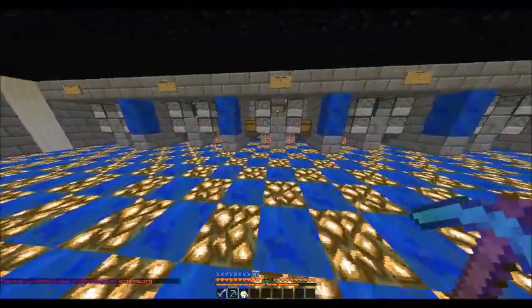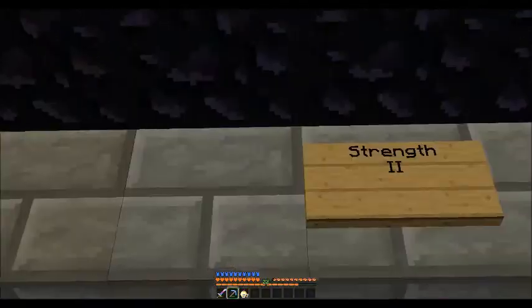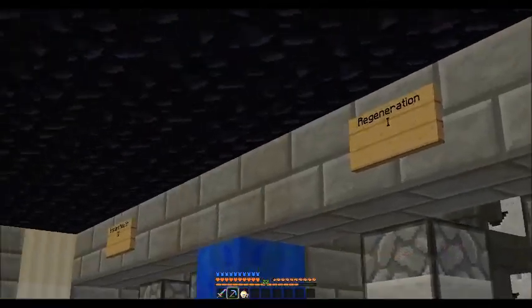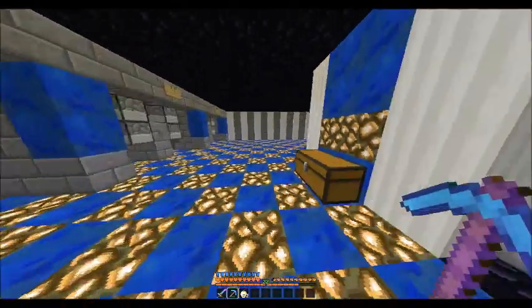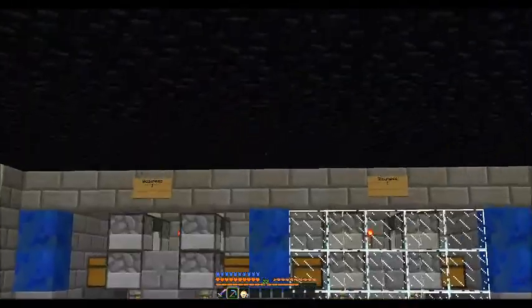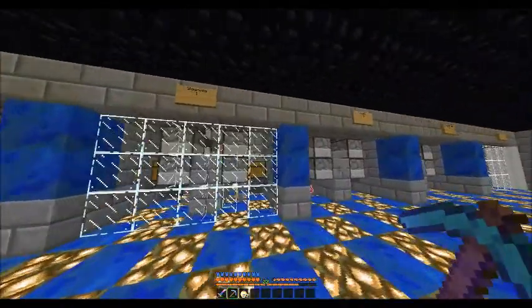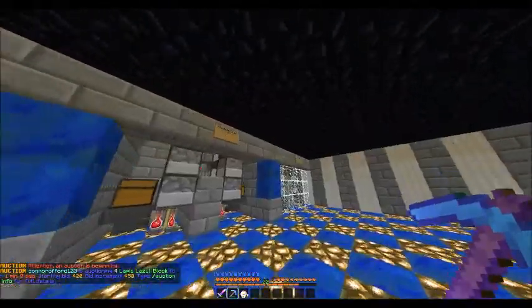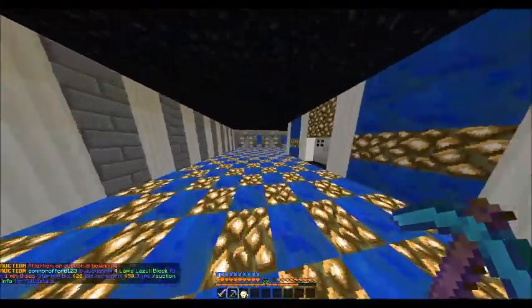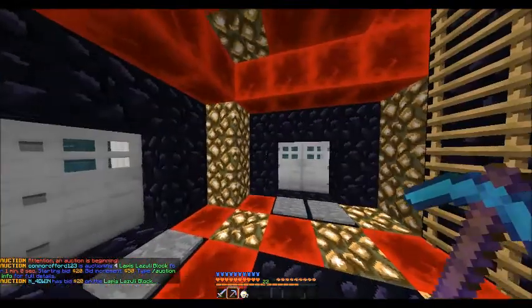Next floor is auto-brewing stations for every potion, practically, that we would need for PvP. Make sure you see all of them. The ones with glass are the ones that require 5 hoppers per thing and need to be reworked. Yeah, practically all the potions we need for PvP. Those doors are backwards — just noticed that.